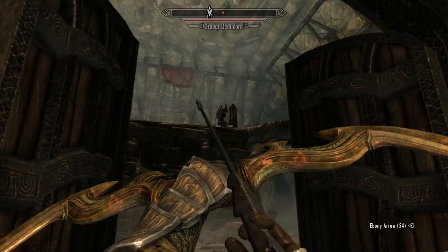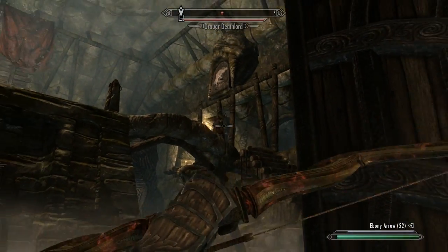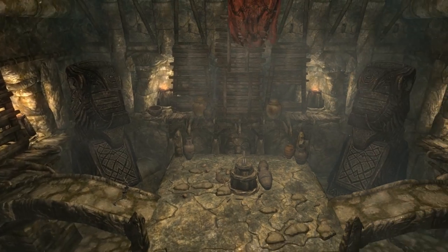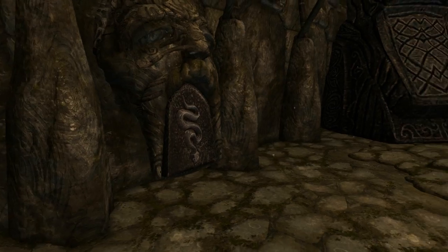Right after the spiders you'll come to your second puzzle room, which a Deathlord and his buddy are patrolling. There are three rotating pillars again with pictures in their respective places. The side ones are above themselves while the center one is behind it, along with some hidden chests. Told you these weren't that hard.